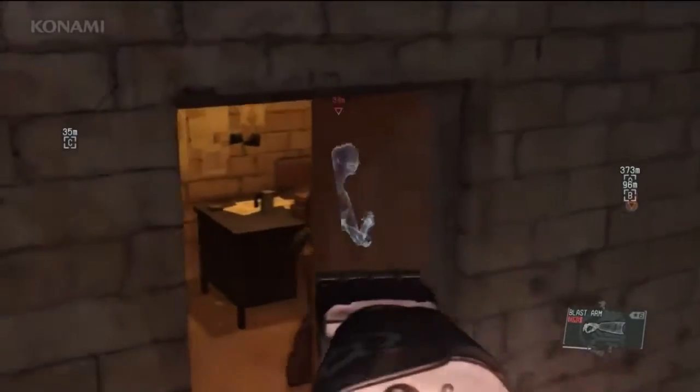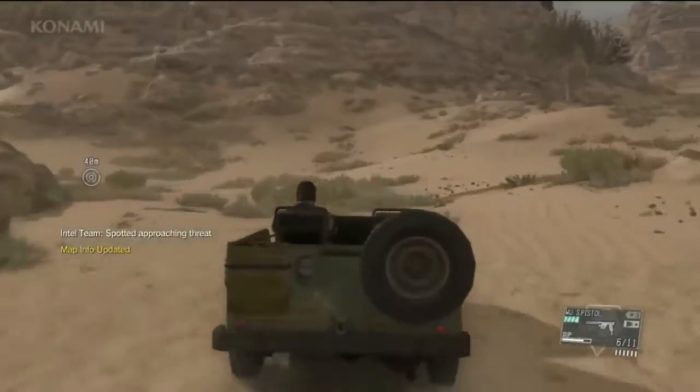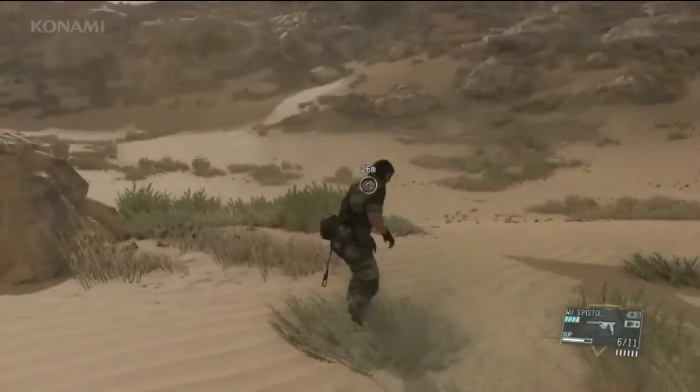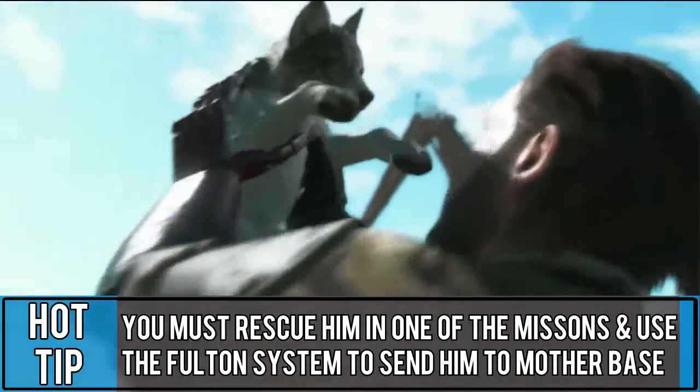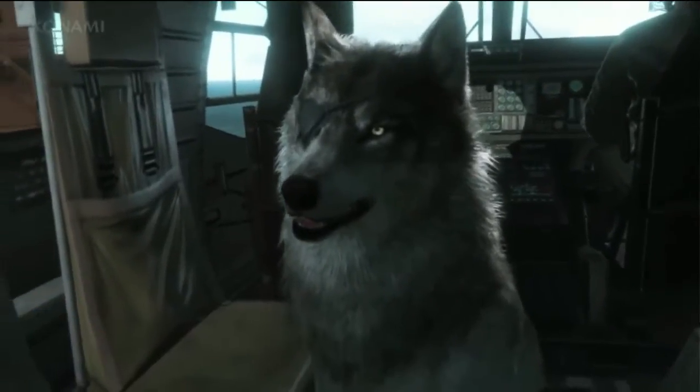Lots of new features including new stealth mechanisms, strategy, realistic passage of time and weather, and a buddy system where you can call upon your allies. You can even call upon your Diamond Dog — once he grows up, he is one badass that sports an eyepatch just like Snake.